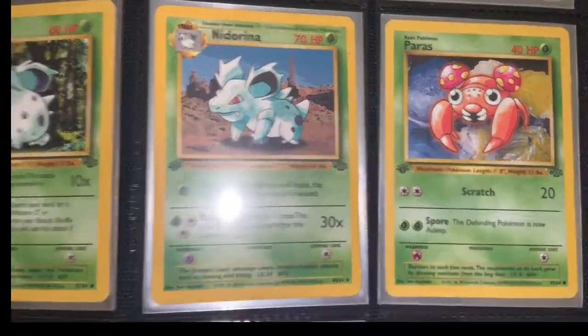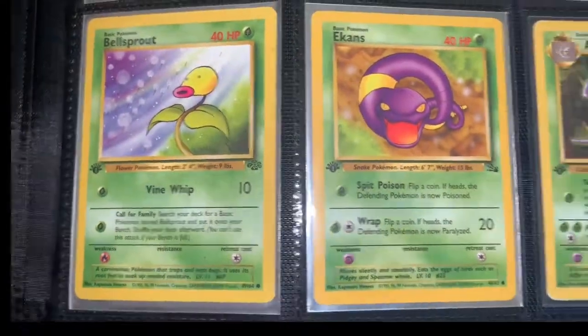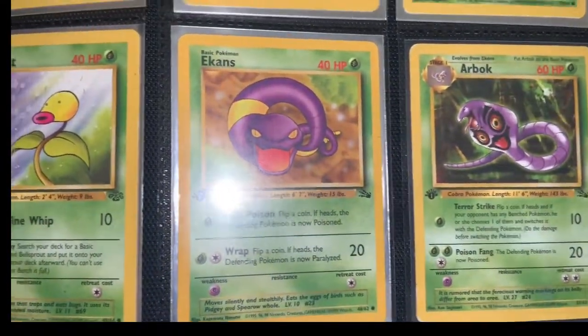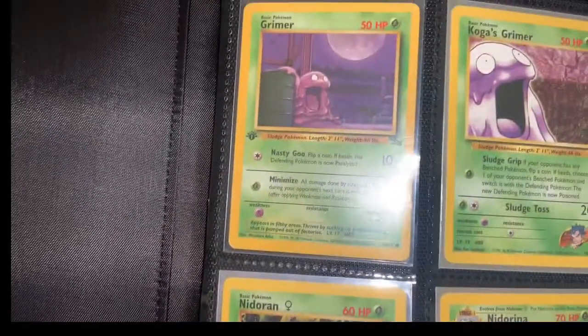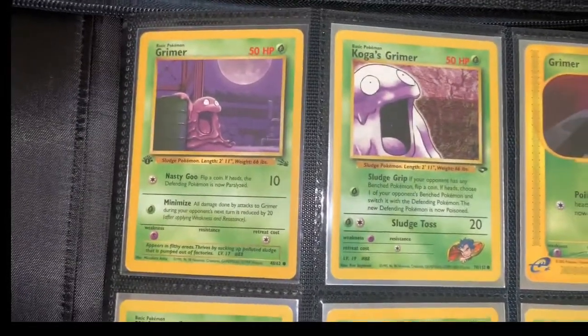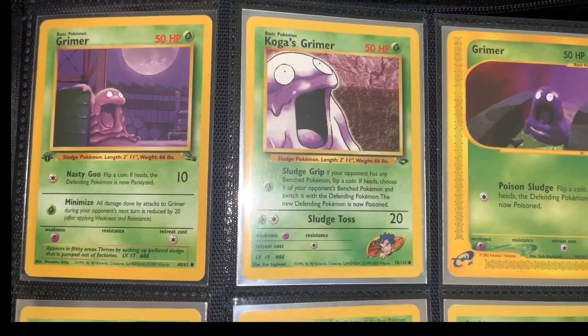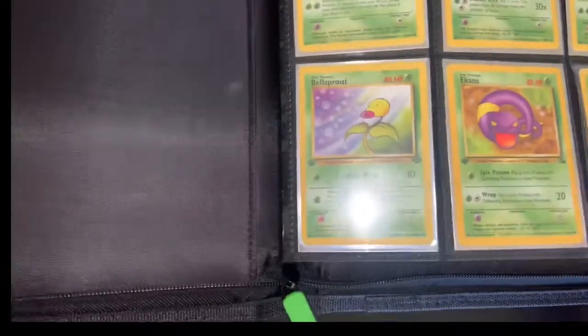First edition Nidoran, Nidorina, Paris, Ekans, Arbok. I'm not going to spend too much time on certain cards just because there's so many. Here's a bunch of grass type Pokemon — obviously they're not grass type but in the TCG they are. There's some first edition Kogus, Grimer. Let's get into the second page.